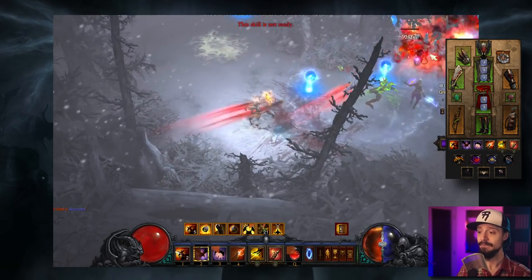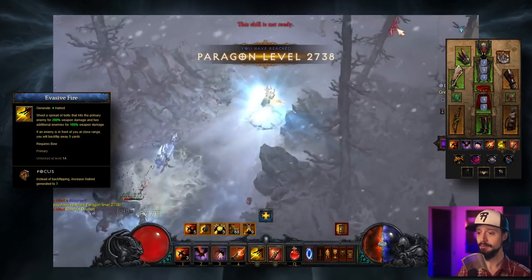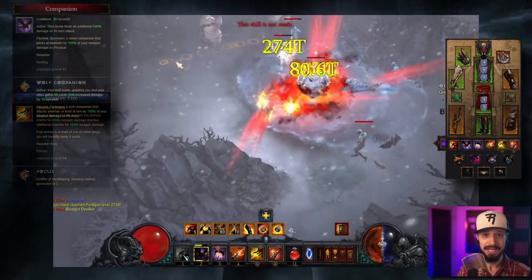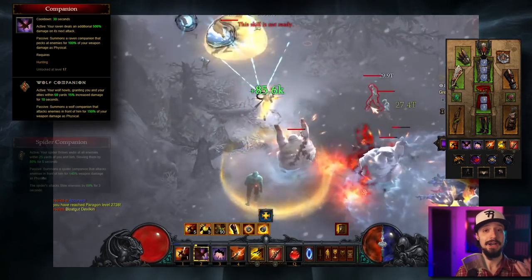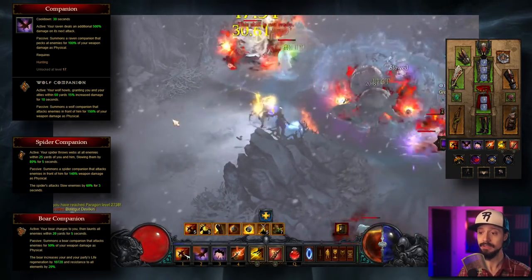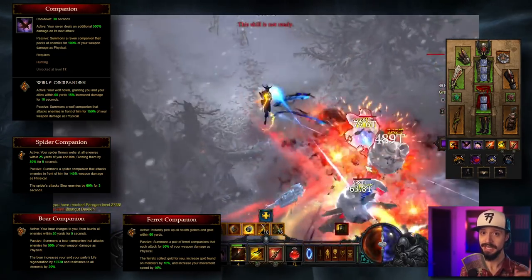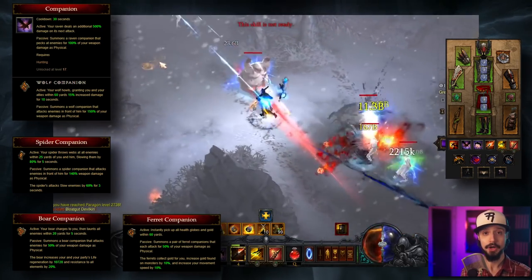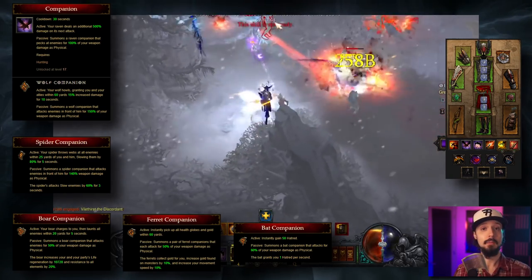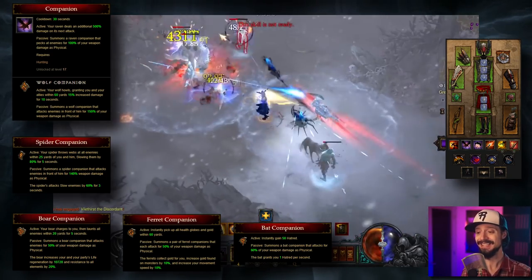Then for our generator, we're taking Evasive Fire with the Focus rune. It's a nice shotgun spread, easy to hit enemies to trigger our Focus and Restraint buff, and it regains a nice 7 Hatred with every attack, which helps out with this resource-thirsty build. We're taking Companion, benefiting from all the runes. The Spider Companion will passively slow enemies. The Boar Companion will passively increase our life regen and all resist. The Ferret Companion passively increases our move speed, but does not allow us to go over the move speed cap — meaning we can save 20 Paragon points and put those into Dexterity instead. The Bat Companion passively gives us some Hatred regen, and when you actively pop your Companion, your Bat Companion acts as a Hatred potion, instantly regaining 50 Hatred.